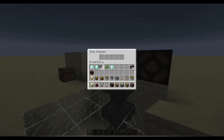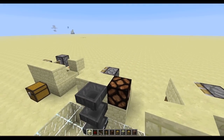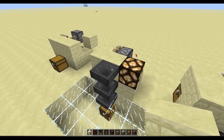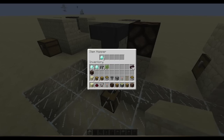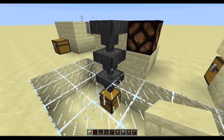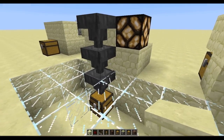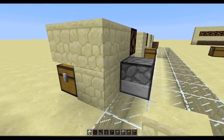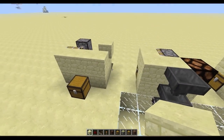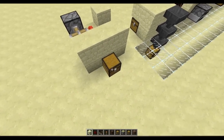Let's put in a couple of cobblestone here — as you can see the DUD is set off. As the hopper sends items down, the DUD will detect the items going through the hopper. Notice it's going through a block too, and that's true for all of these — all these updates are going through that block.